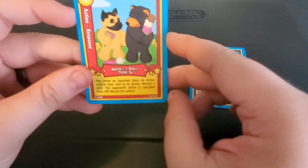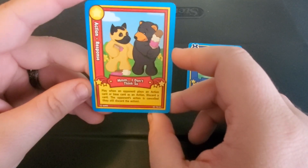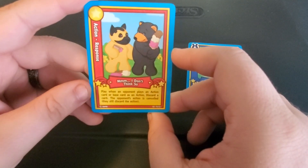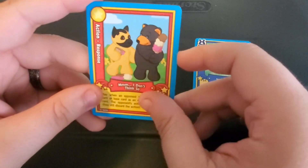Action. Adventure. Action. Response. We got this one, but we'll read it again. Play when an opponent plays an action card or base card as an action. Discard a card. The opponent's action is canceled. They still discard the action.